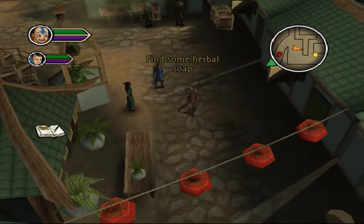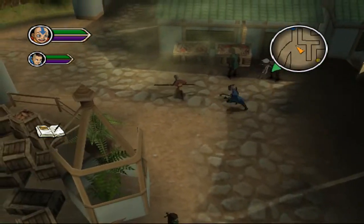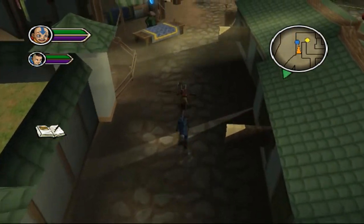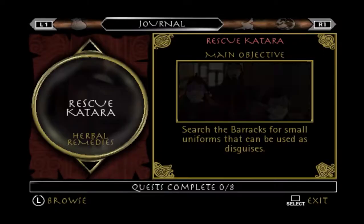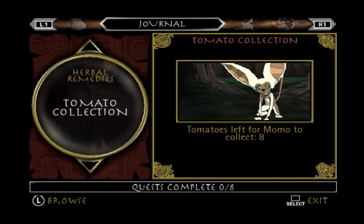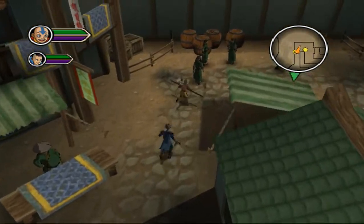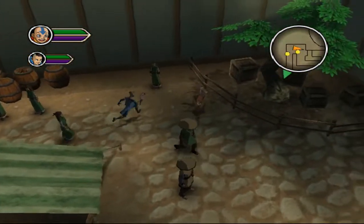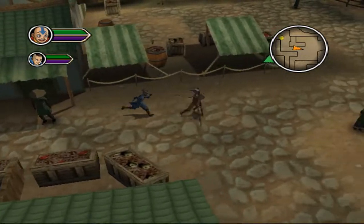Oke ada side quest lagi — find some herbal shop, kita harus mengambil sebuah sabun herbal. Gak terlalu penting lah ya quest-questnya, tapi kita akan lakukan itu. Ini kayak semacam collection ya, jadi di setiap area pasti ada yang namanya collection seperti ini. Di part sebelumnya kita mengoleksi kristal, tapi sekarang kita mengoleksinya tomat. Jadi setiap area itu memiliki koleksi yang berbeda-beda.